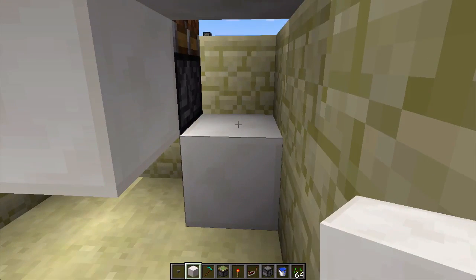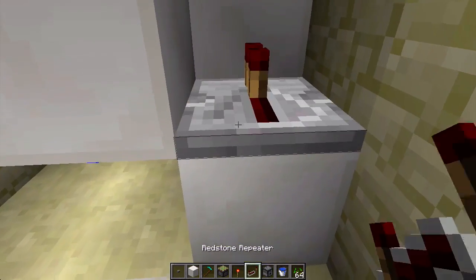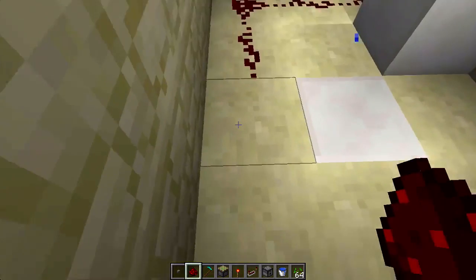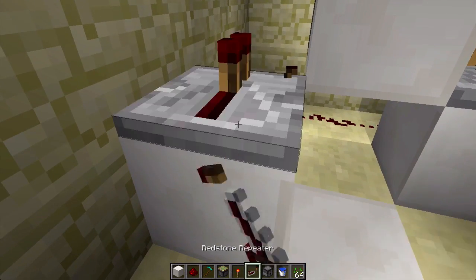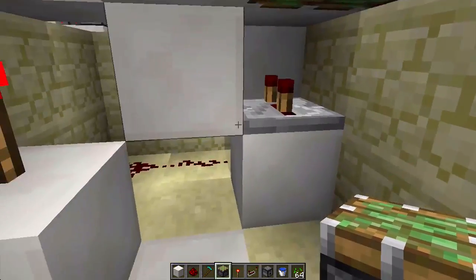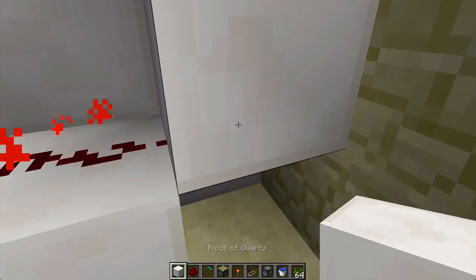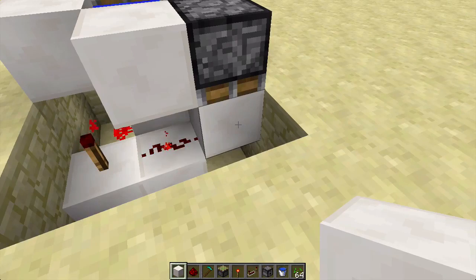First, place a block there, a block there, and a block there. Place a redstone repeater here and set it to two ticks. Then run redstone through here and through there. Place a block here with a redstone torch on it. Then place a sticky piston like that. Place a block there with redstone running from it. Don't place this block here or it will start activating.